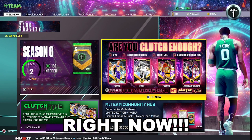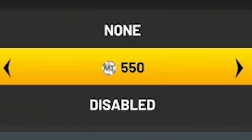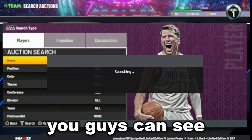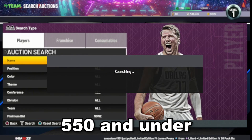You need to use these new snipe filters right now. The first filter is the 550 filter. All you want to do is put the maximum BIN up to 550 — it's that simple. It's very easy to use and it's a great snipe filter if you're just starting out with sniping. You can see any color card on this filter as long as it's posted for 550 and under.